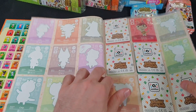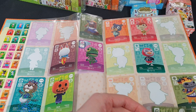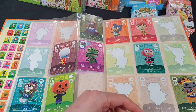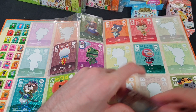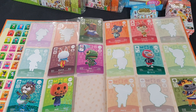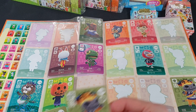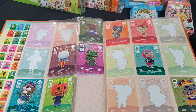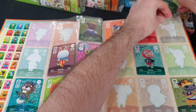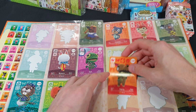Swapping over to the next page, let's see how we went. 112 Don is a duplicate, as is 115, and 114 Blanca — so no new ones on that side yet. Next up, 122 Lucha is a duplicate, as is 126 Coach. 120 Ozzy is a new one — let's slide that in — and 124 Harry is also new.